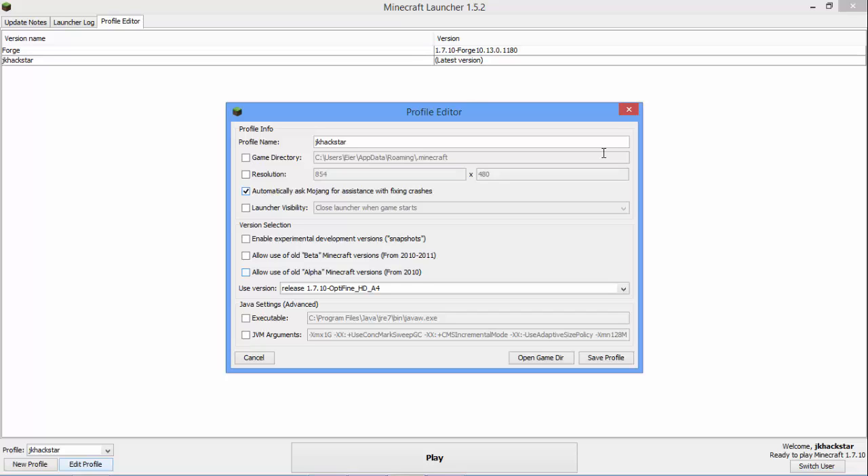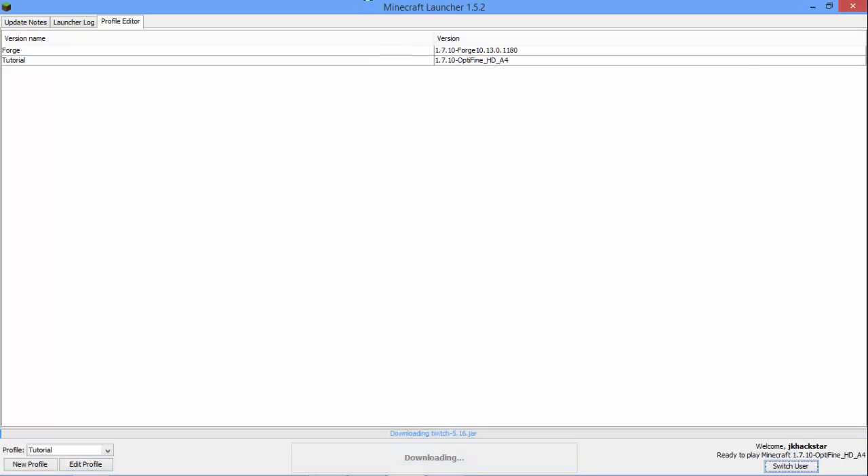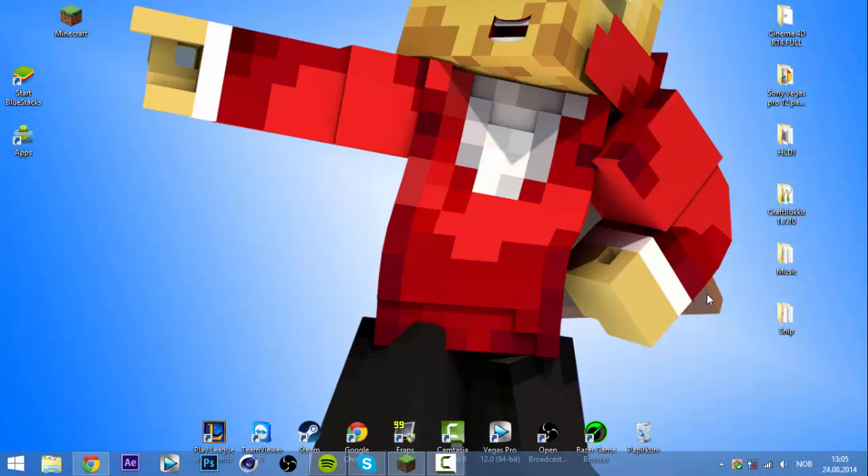Rename it something like 'tutorial', click save, and then start it up. While that's loading, I'll show you something else called Razer Game Booster.